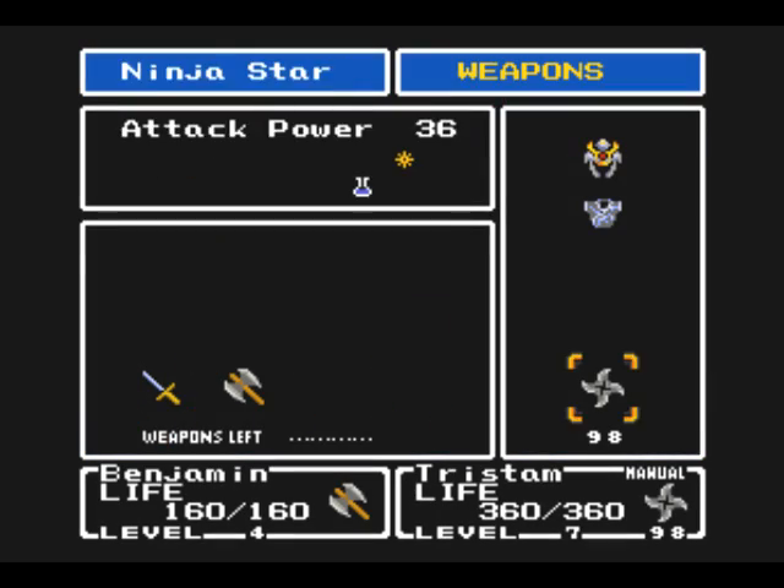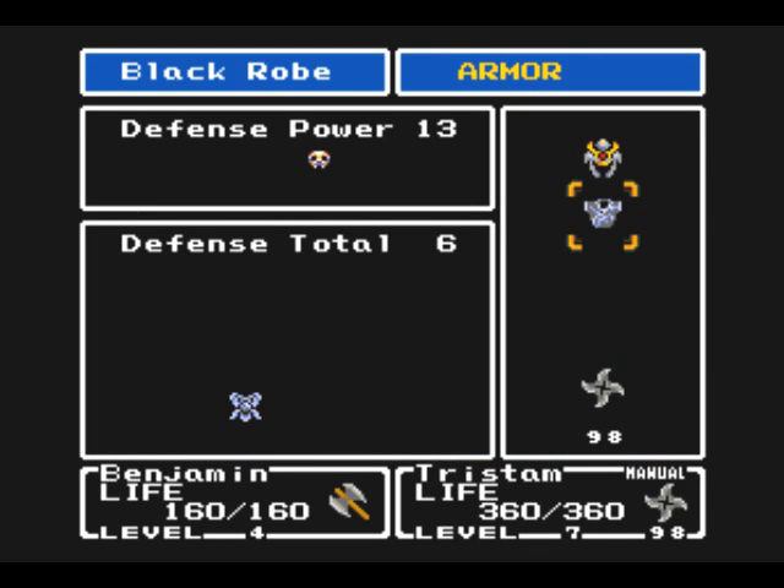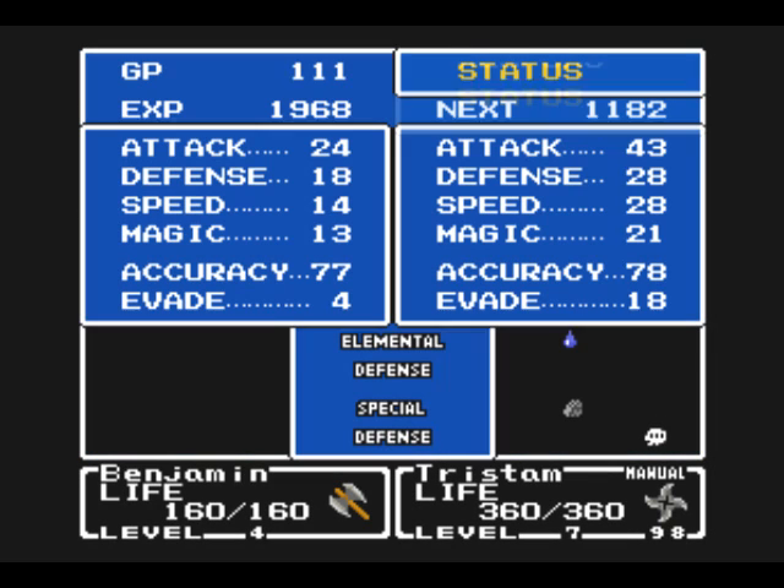One other thing with Tristan — his ninja stars can inflict some status ailments on enemies. And his armor has protection from death and protection from fire.